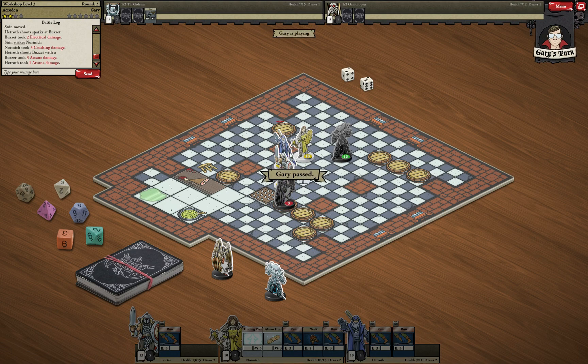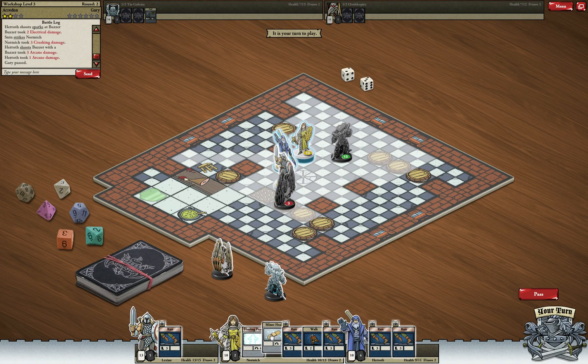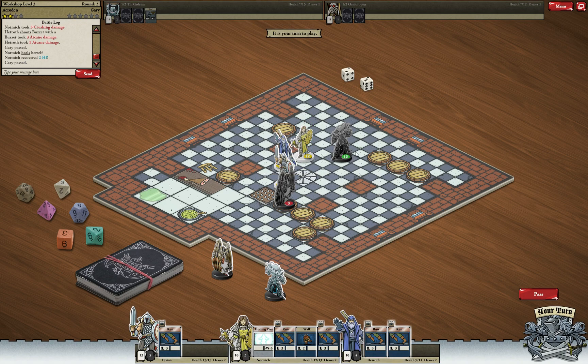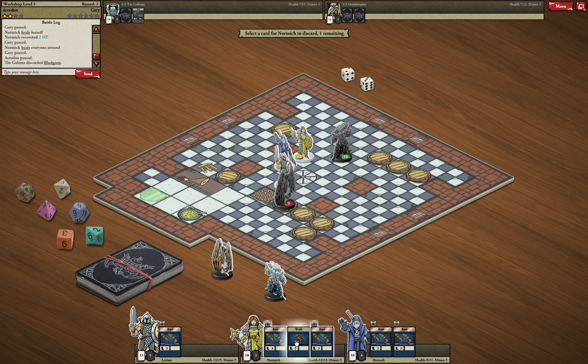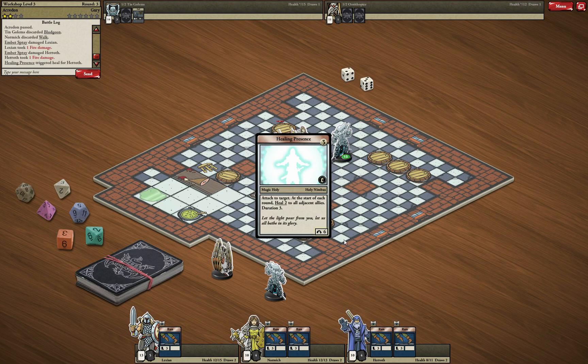We have one Minor Heal and our priest is closest to the golem. I'll use Healing Presence — it's an enchantment you place on a character; at the end of each turn, all characters adjacent to the enchanted one are healed for 2. You can't place it on the caster. Our wizard is in the middle of our group, so he's the ideal target. The rest are only movement cards, so let's pass. And now the Healing Presence triggers — our priest and warrior are healed.